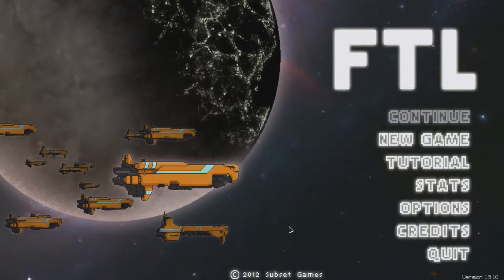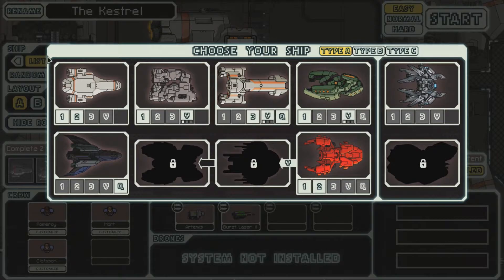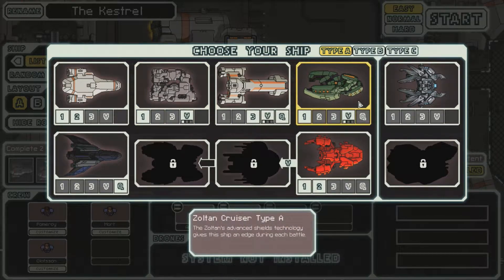Hello everyone, my name is Dustin Lint and welcome back to episode 6 of my FTL Advanced Edition Let's Play. I'm going to change the format up a little bit for this. Instead of doing one really long video, I think I am going to break it up into smaller bits, like 20 to 25 minute chunks, so that way it doesn't take a day and a half to render just a single video, which makes it easier to record and upload.